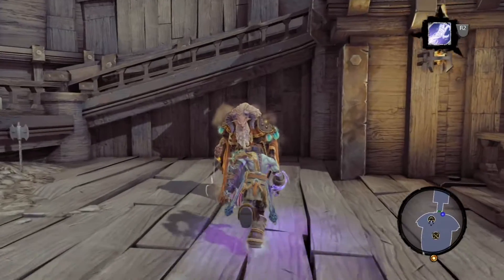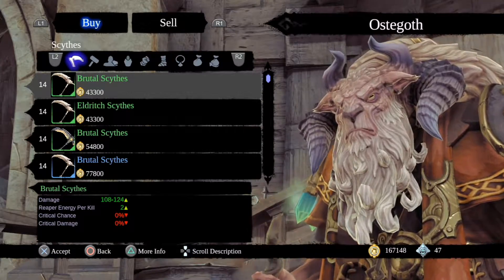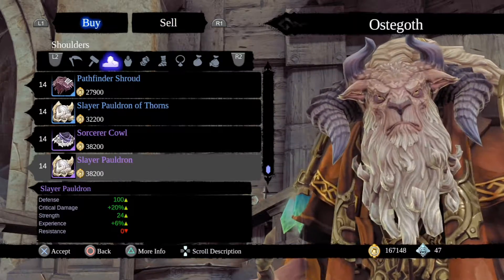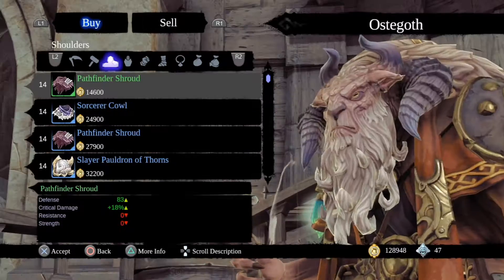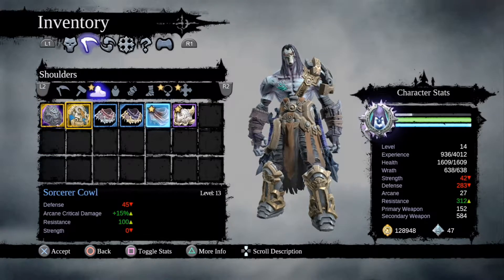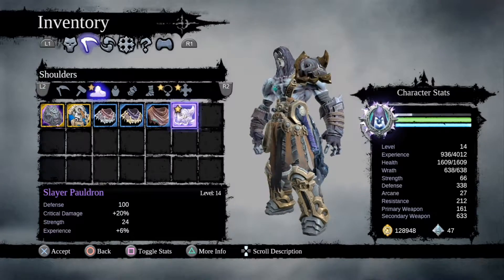I have something I need from Ostegaard. I saw some items I need — defense, critical, strength. The fourth stat, health, is the best for me, so I'm just going to equip this.